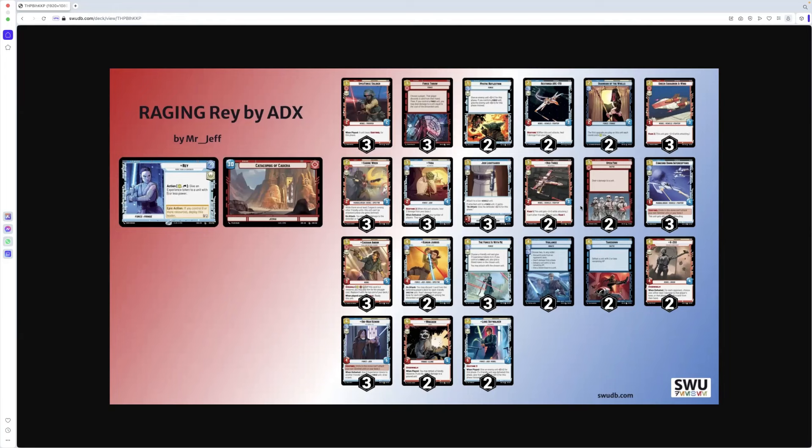Red Three — three for a two/three with Raid 1, and each friendly hero unit gains Raid 1. That's really useful, which is why it's quite an expensive rare. He's got two of those. Straight away I think that's going to come out, and we're going to have to find something else that's useful in space to replace it.